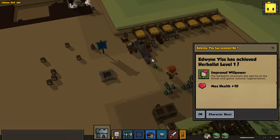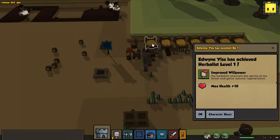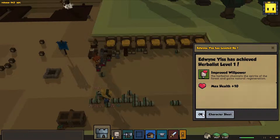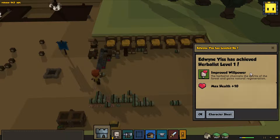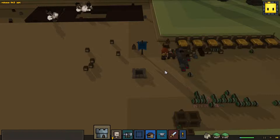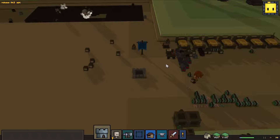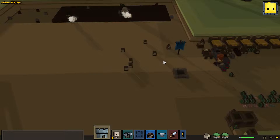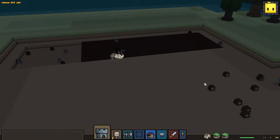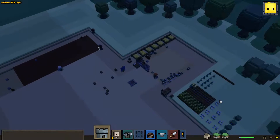Herbalist level 1. He's got these beds so that people can sleep in them. The herbalist now has natural regeneration, which is really nice. The herbalist can basically just heal themselves - that way you don't get into a bind where you need two herbalists to do the herbalist things.